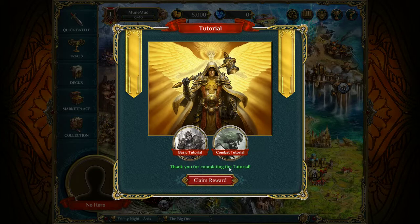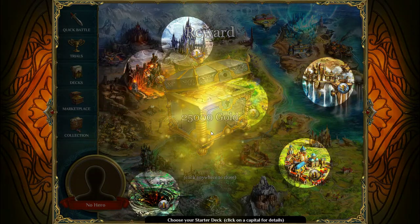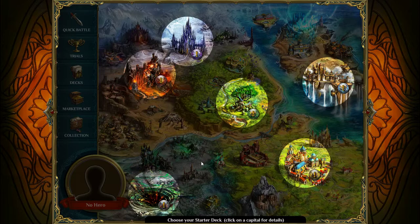Let me claim my reward — that was 25,000 gold. Now choose your starter deck; click on a capital for details. There are six of them.